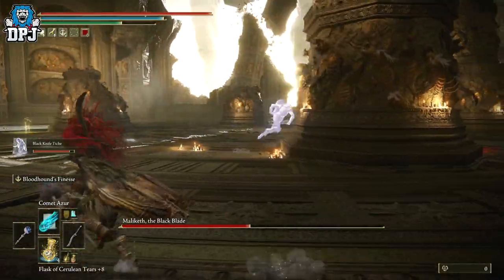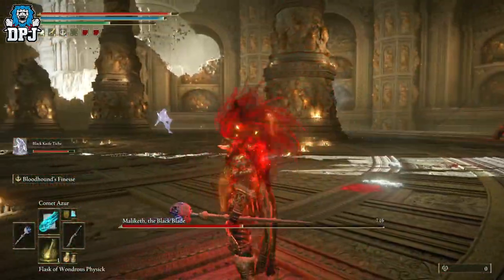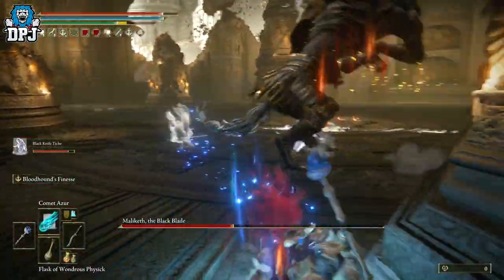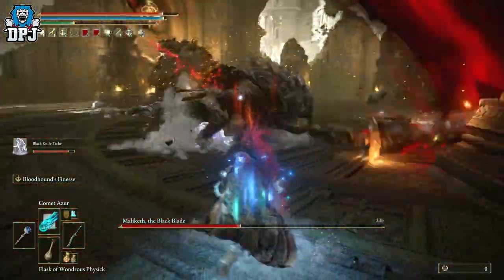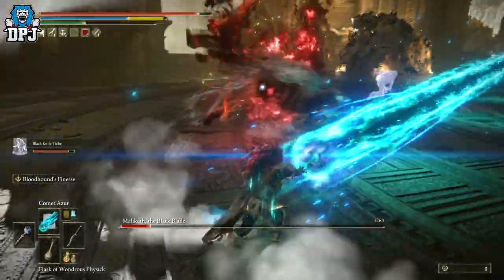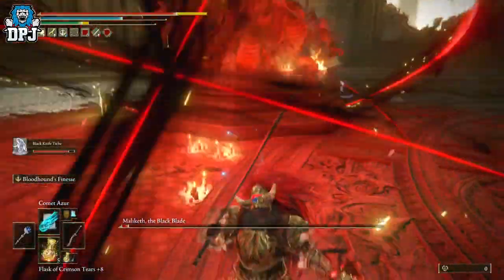In my opinion, the Black Knife Tiche is the better spirit summon, especially for the way I play. The Mimic Tear is also incredible, and anyone who says the Mimic Tear is better - I would not argue with you on that point. For the way in which you use it, it could be way more efficient for you. If you enjoyed the video, leaving a like really helps out. Subscribe if you want to see more Elden Ring content.